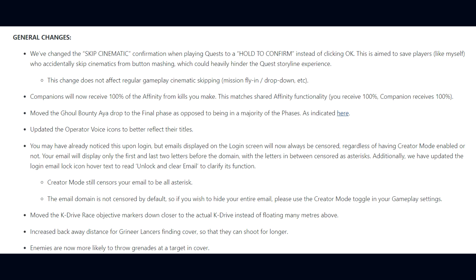General game changes: the skip cinematic confirmation in quests has been changed to a Hold to Confirm instead of just clicking OK, to prevent accidental skips from button mashing — this does not affect regular gameplay cinematics like mission fly-ins. Companions will now receive 100% of affinity from kills you make, matching shared affinity functionality where both you and your companion receive 100%. The Ghoul Bounty eye-drop has been moved to the final phase instead of the majority of phases.